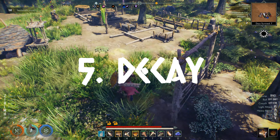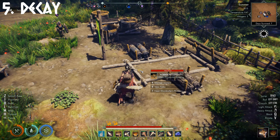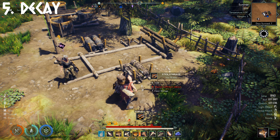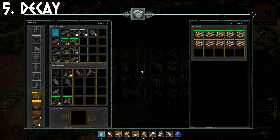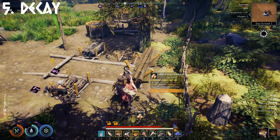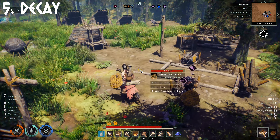Number 5, Decay. Items and resources will decay over time, so make sure you make use of the storage huts. These will slow the rate of decay for all resources. Decay on food will reset when cooked, so you can use this if you have a cookable item that is about to go bad.